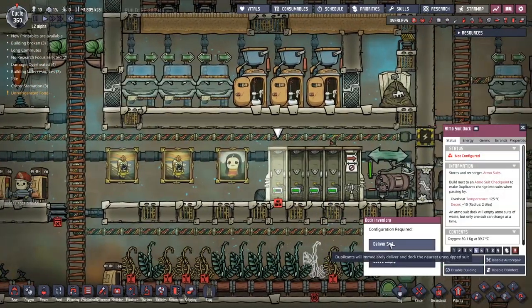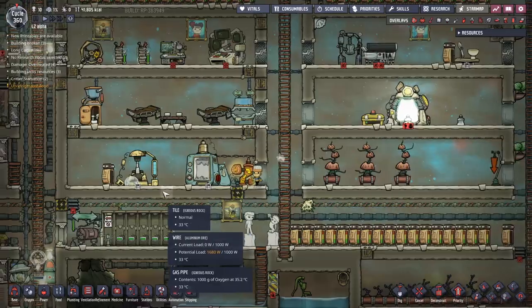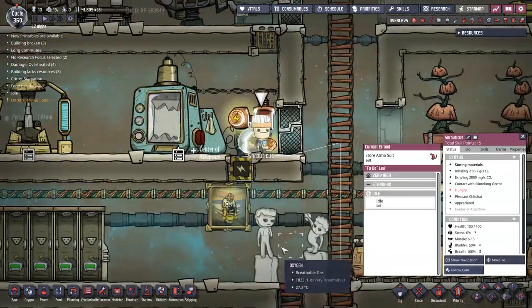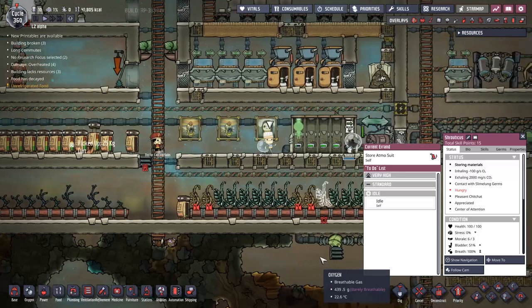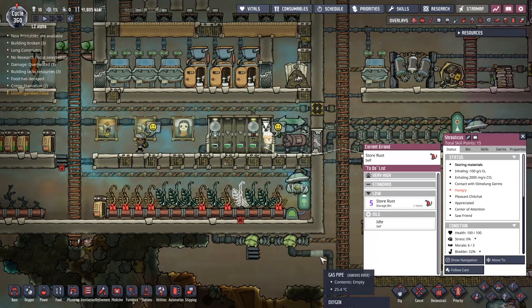Someone went and fixed this whilst I was away — that's good. I'm hoping that this atmospheric suit up here is indeed an extra one. My language skills seem to be severely broken today — first that terrible sentence about the hydrogen thermal mass, and now I can't even say Shrauticus. I just seem broken.